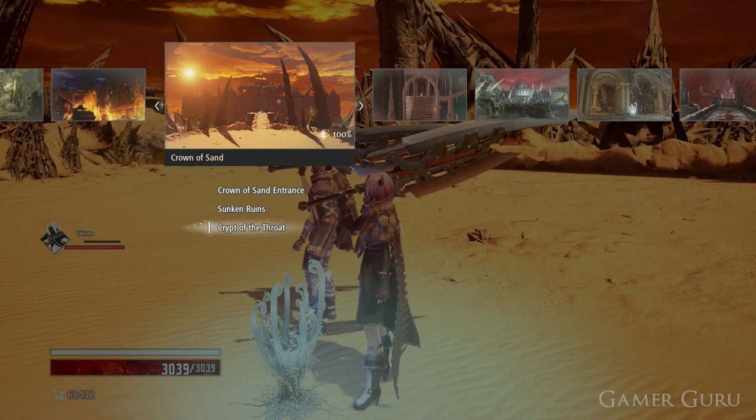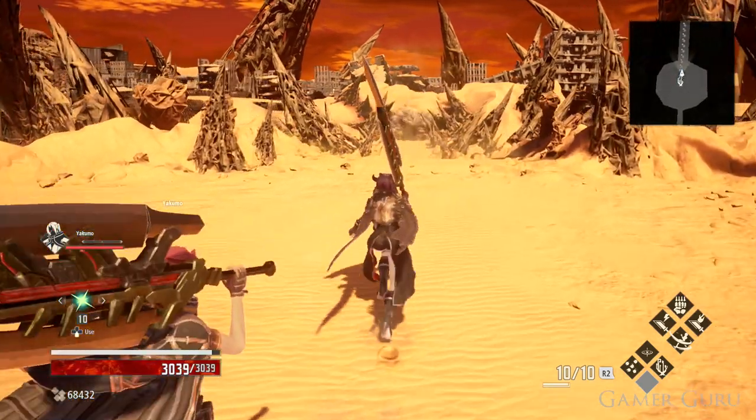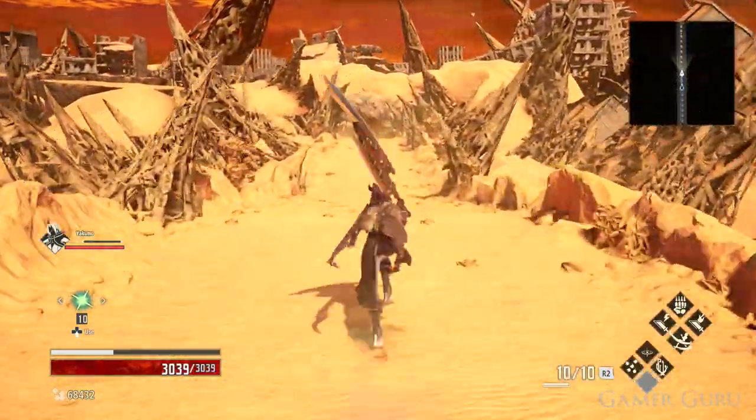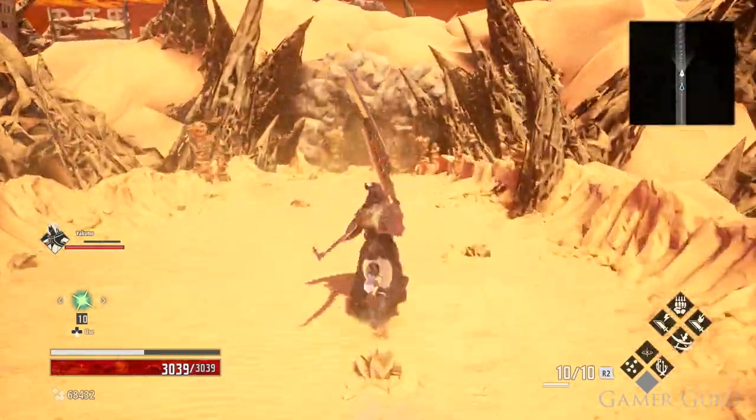There's one more Eos Vestige we need to do the same thing for, and that is in the Crown of Sand. We're going to head off to the Crypt of the Throat mistle in the Crown of Sand and backtrack one final time until where the NPC was standing, and this will be Part C.